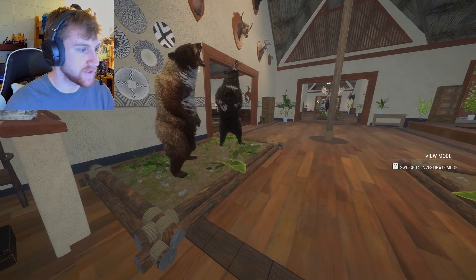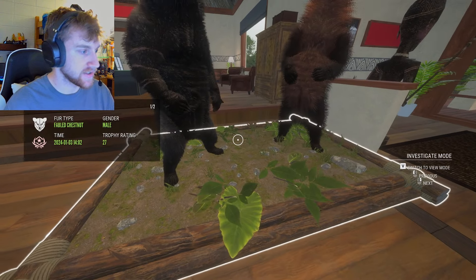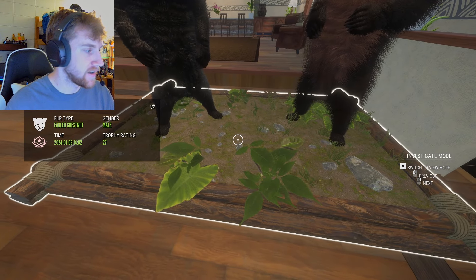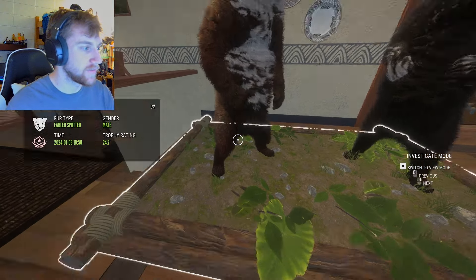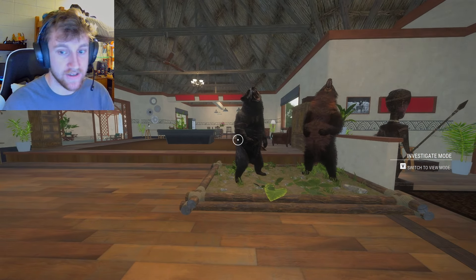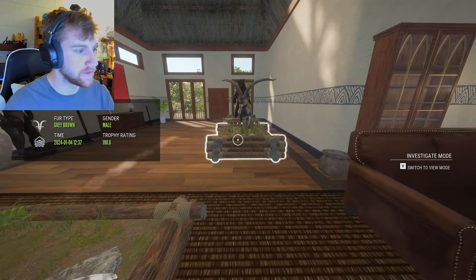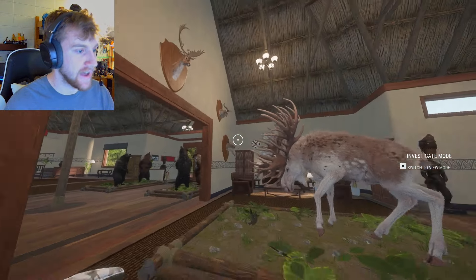Here is my lodge. As you walk into the foyer you see four — yes, four — great one black bears. I harvested the chestnut on January 3rd, about a month ago, the second one a day later, another on January 8th, and the last on January 9th — pretty close together. I was very lucky to get these four bears. Right here we've got a great one moose — just so beautiful — the fabled birch. Unreal.